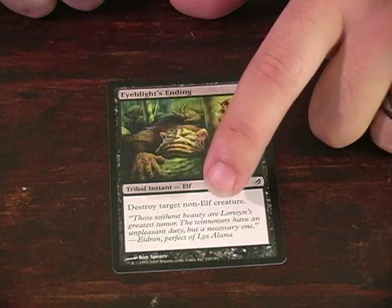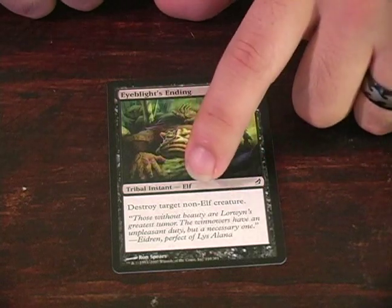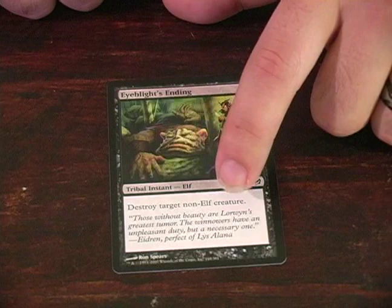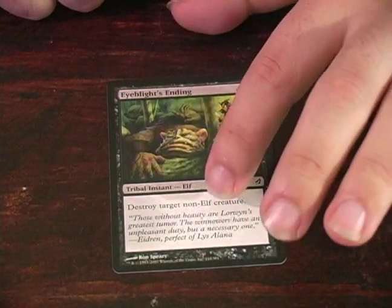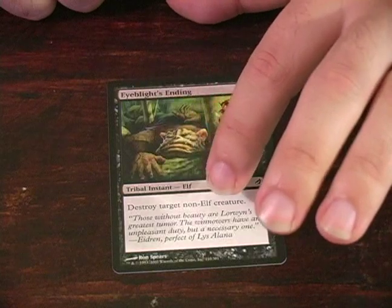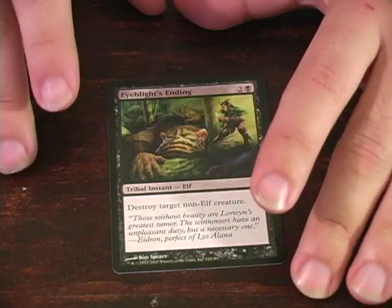This means that as long as a creature does not have the sub-creature type of elf, then it will be destroyed. This is powerful because as long as you run across any deck that is not running elves, this card is vital.